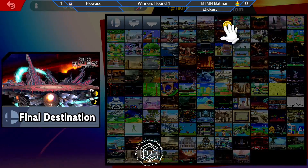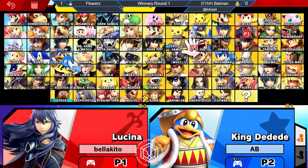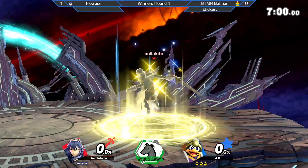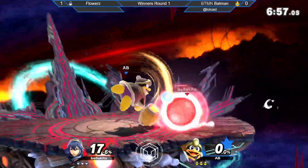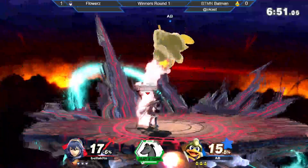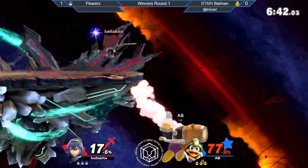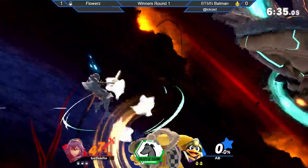We are going to go to Final Destination. Let's see if there is any change of character from both sides — it seems we are going to leave it. She put the Santa. Let's see if the power-up of the song can help Flowers to close with a tri-stock. The parry — Batman wants to leave the situation with nerdaches but he can't. With 17%, he just got his first stock — I think it was about 25 seconds.